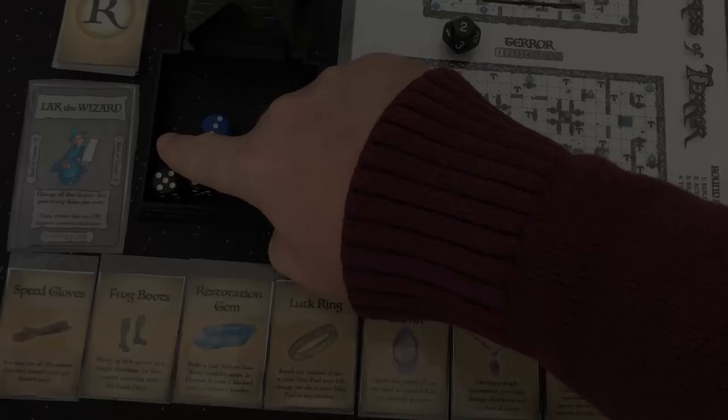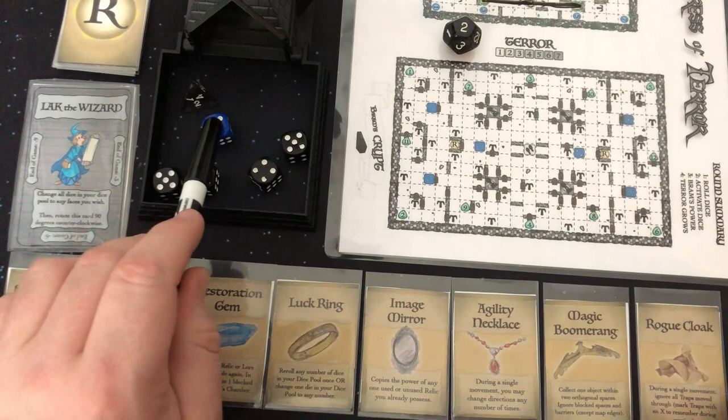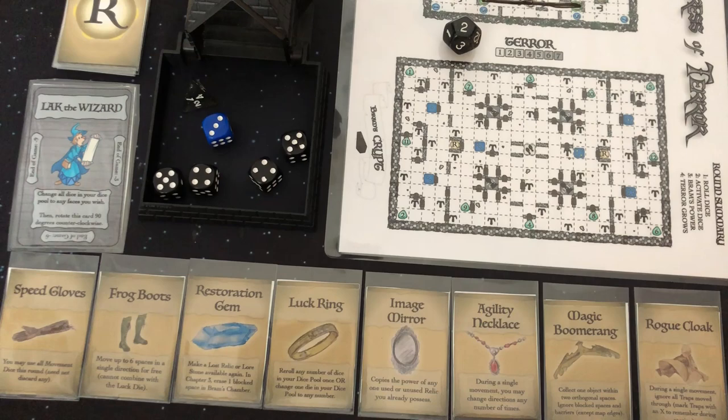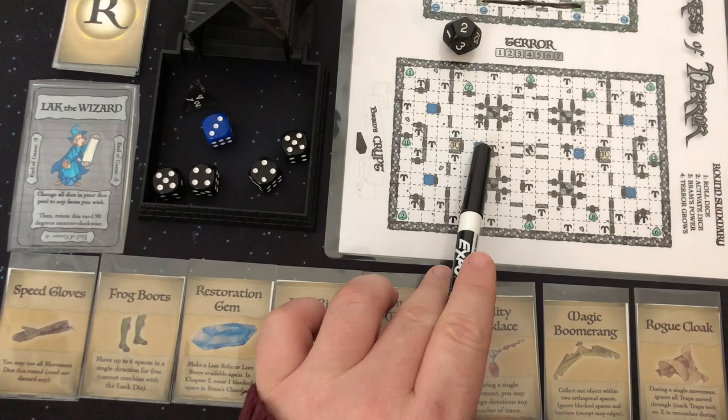We've got some high numbers here right away. I start here — I can orb right to this three by using that orb dice. But let's see if I need to. I could go one through five and unlock the door, but that's not going to work for me. I definitely want to get down towards that four. I'm not liking this first roll. I can use my relics at any time. I'm thinking about my Frog Boots, which let me move up to six in any direction, but I don't think that helps much either.